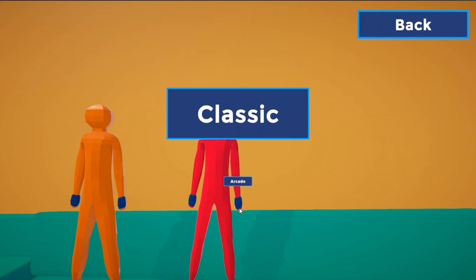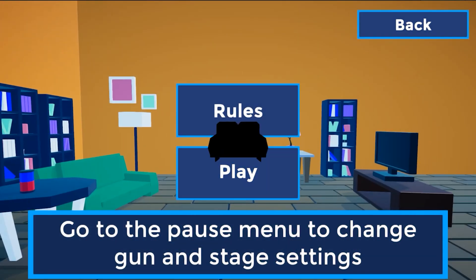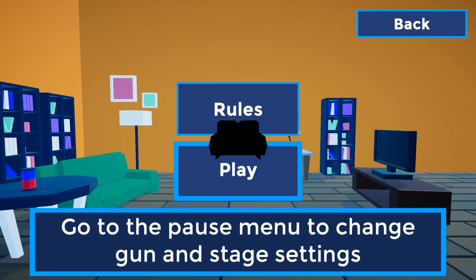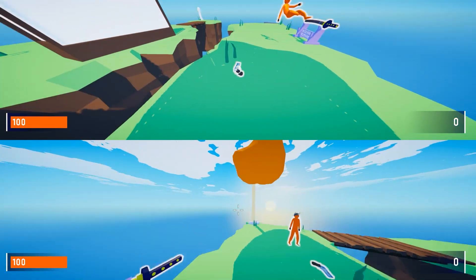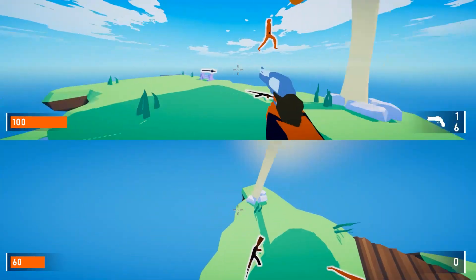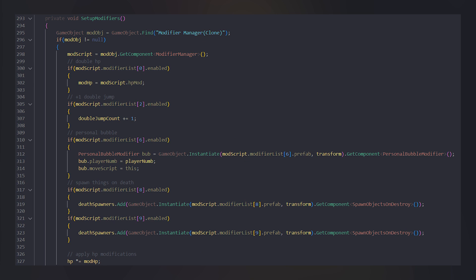Splitting the game into two different modes just required me to make some improvements to the main menu with a new placeholder screen. I plan on overhauling a lot of things in the main menu soon, so this will eventually look better. But for now, there's a button for Arcade Mode and also one for Classic Mode. Modifiers were also a fairly simple system to make in code. There's just a new game object that persists between scenes that has a script for managing modifiers on it. These modifiers are represented with a custom class and an array that has a few simple attributes.